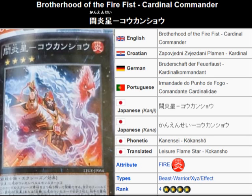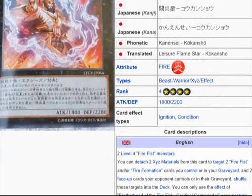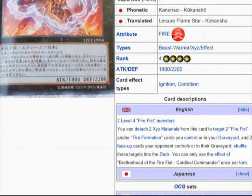What we're looking at here is a new Firefist XSeed monster — Brotherhood of the Firefist Cardinal Commander. It's a Fire Beast-Warrior XSeed effect monster. Rank 4. Scrolling down for you guys: Attack 1800, Defense 2200.